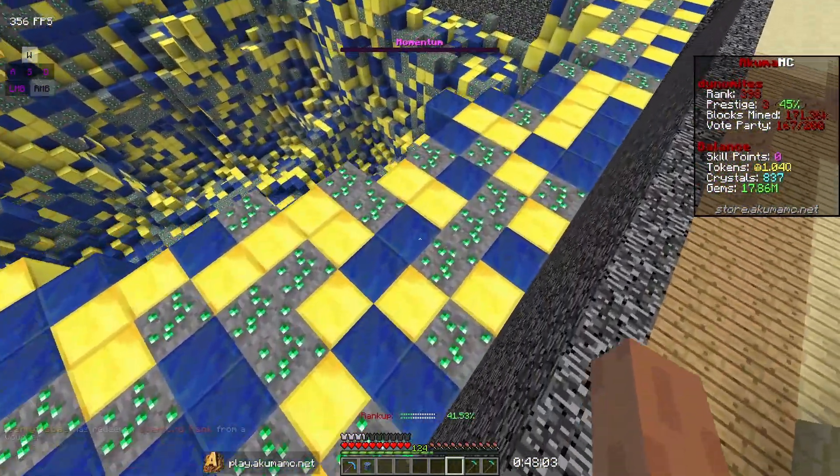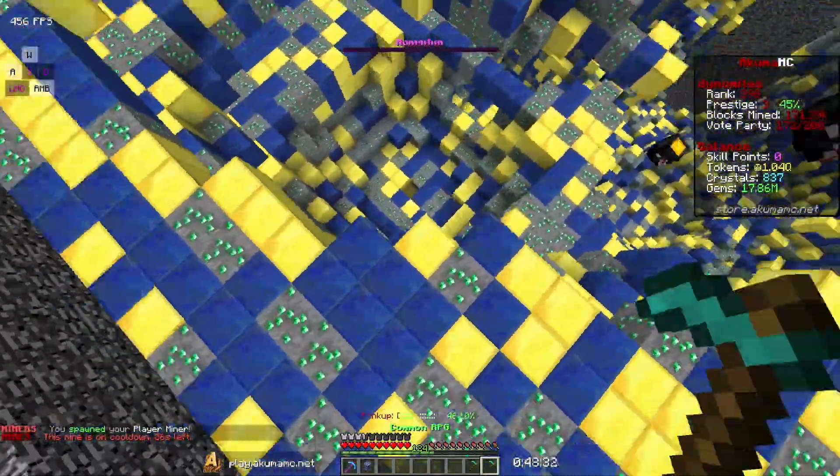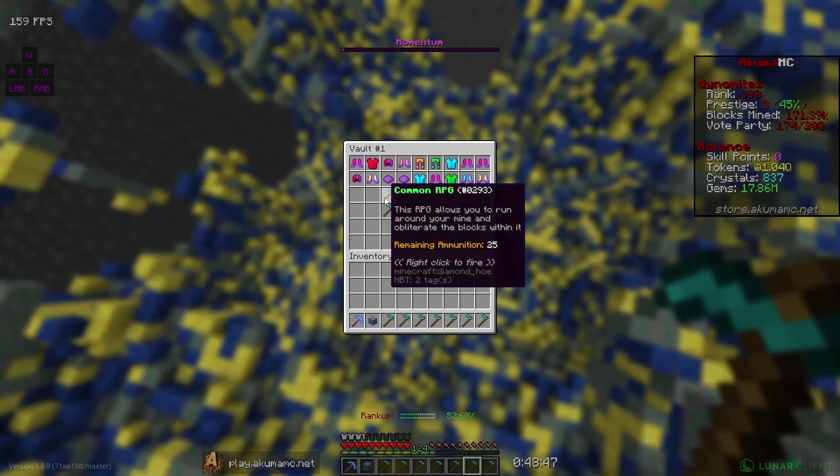RPGs don't really do too much. Let's activate our player miner — this should help because it has jackhammer. Jackhammer helps a ton with levels on my mine, probably the best enchant for levels. RPGs don't really help too much.